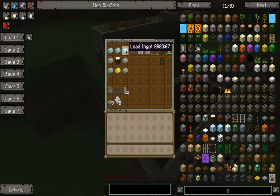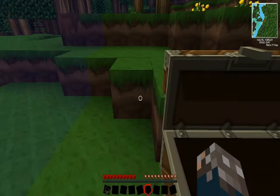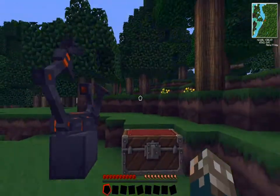What you wanna do is put one little extra main ingot right here in the crafting table — pretend this is a crafting table. Ultra main ingot and four ingots and then three lit on top in the crafting table. That'll get you a NASA workbench.